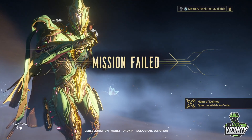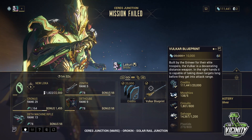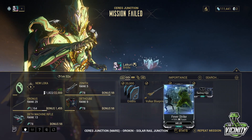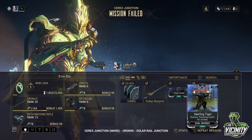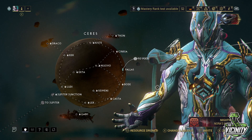It does say mission failed — obviously I didn't fail the mission, but for some reason there's a bug in the game right now. So: credits, local blueprint, the Fever Strike melee, and the Dual Sword Swirling Tiger stance. And now I have Ceres available.